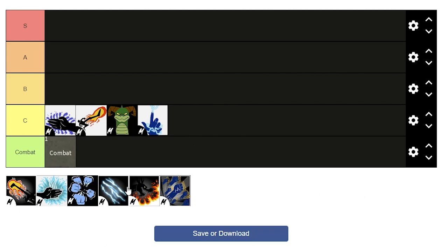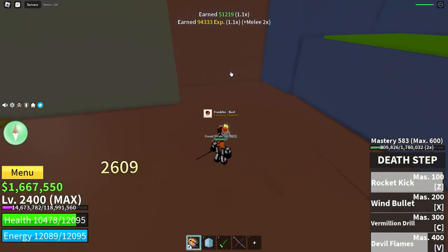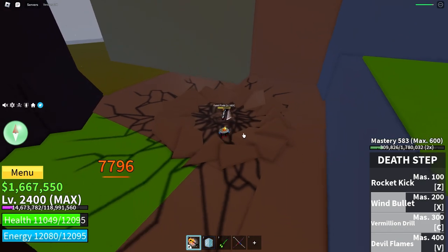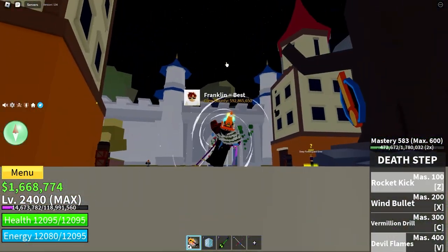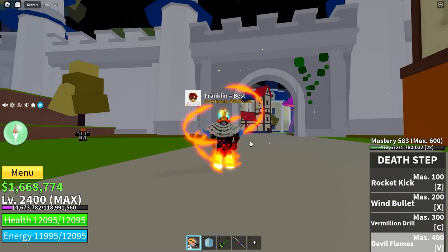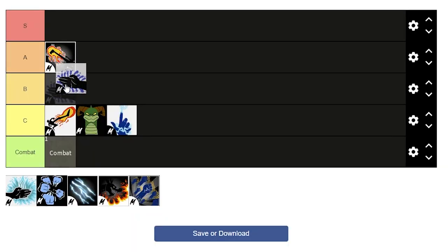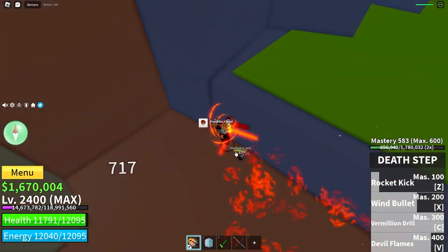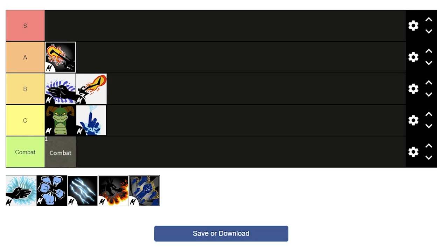Next we're onto the upgraded fighting styles. Deathstep is the upgrade of Darkstep. The first move can shoot you into an enemy, into the ground, or be used as mobility — the longer you hold it, the further you go. The second move is just a fast wind bullet projectile. The third move is a barrage of kicks, and when it finishes it slams the opponent into the ground, which is great as a combo stun. The moves combo into each other very well, so I'll put it in A tier. When you activate the fire leg move, all your moves leave a flame area on the ground for a couple seconds, which damages enemies and boosts your damage. Very nice.